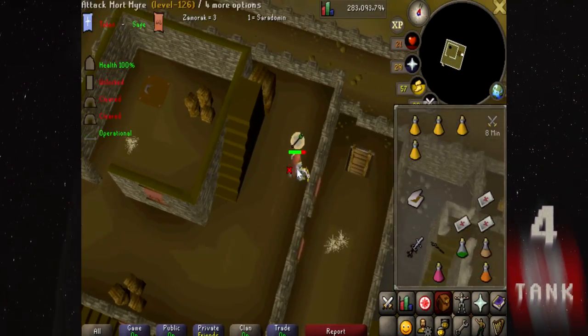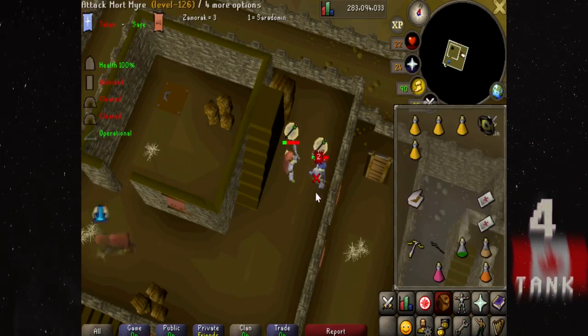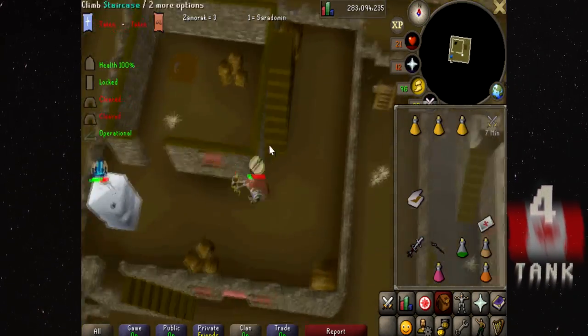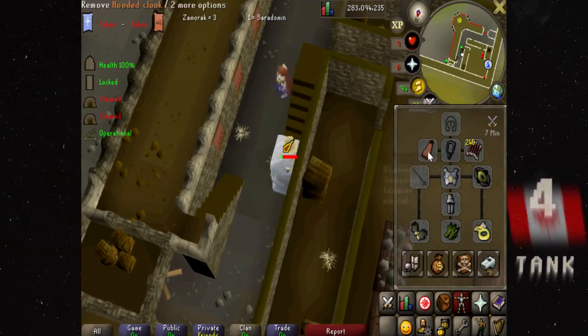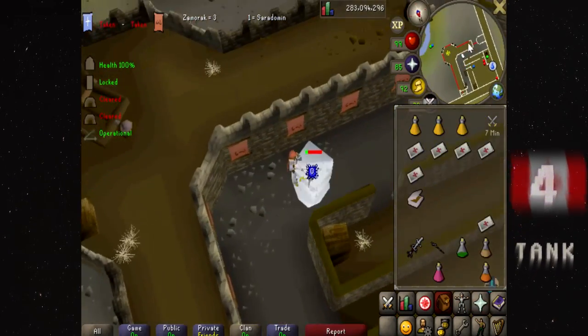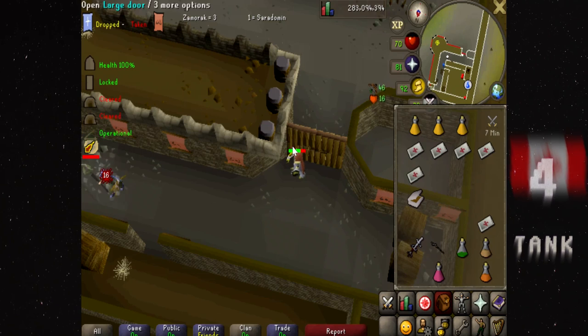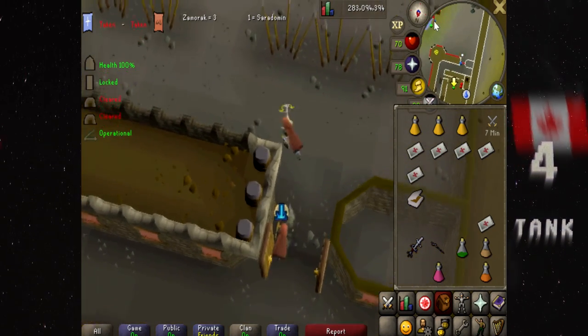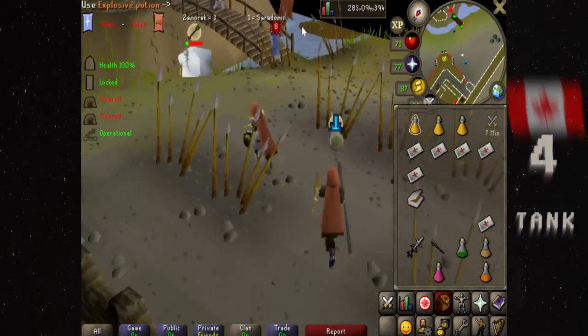Tank continues to attack the surviving off-mage. The returning scorer manages to get down ground. Tank and his mage deal with the off-mage on their ground, killing them as their score comes up in supply with the Saradomen flag, which will be a score.